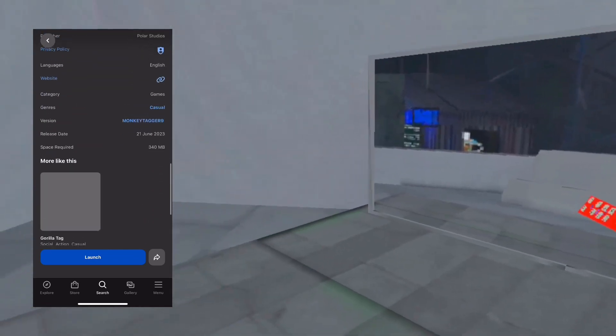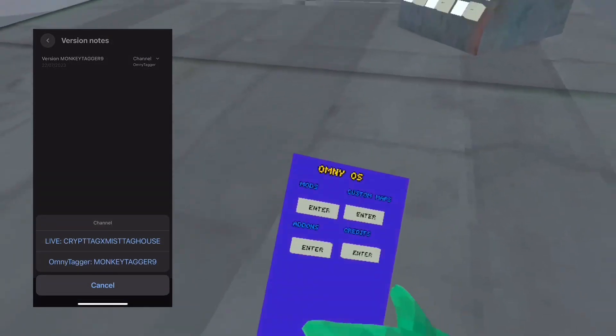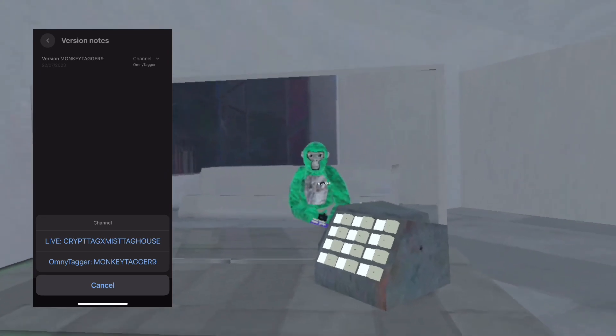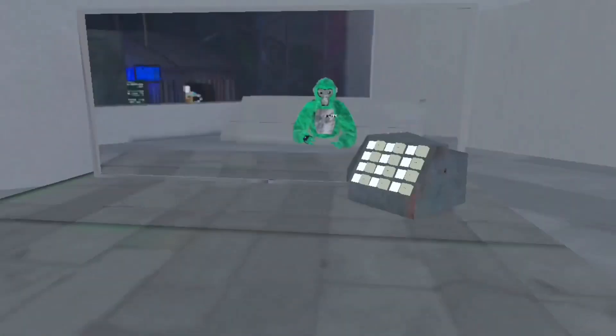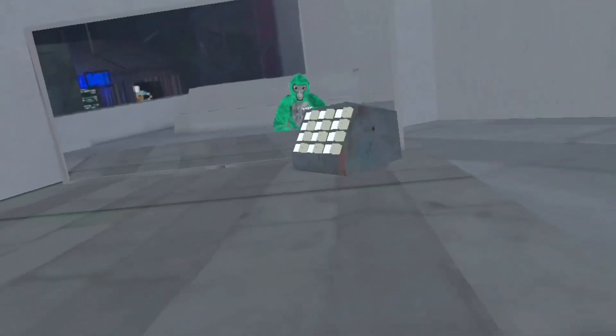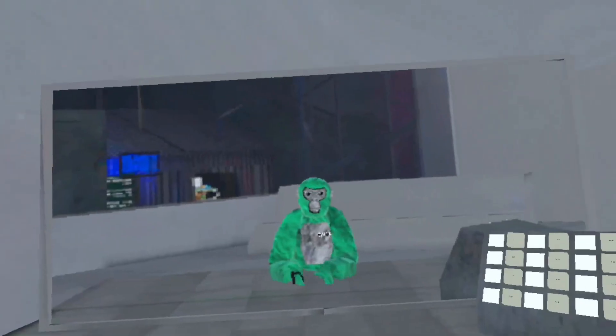Scroll down to More Information, then Version, then Channel — and make sure it's on OmniTagger, MonkeyTagger9. That's how you get this game — super simple. It was super fun to create this video. Bye!